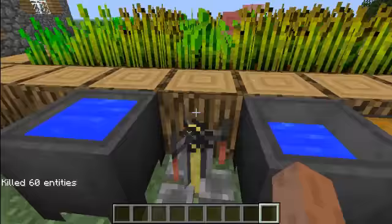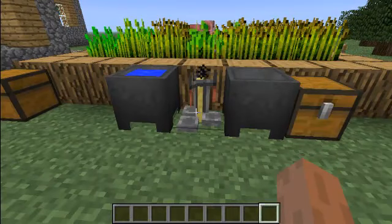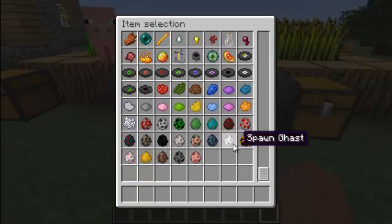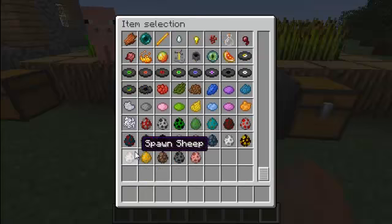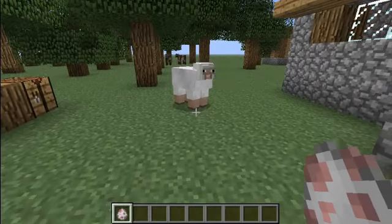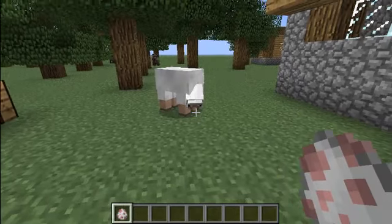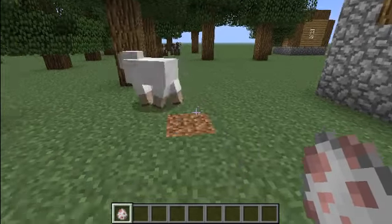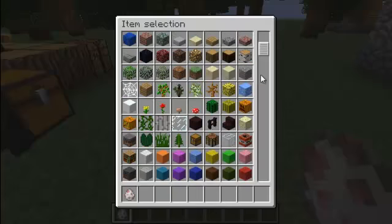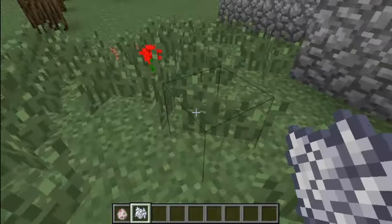Sheep now eat grass. They eat grass and tall grass to regain their wool. See that — he turned the block to dirt. They can also eat tall grass; if you don't know what tall grass is, this right here is tall grass.